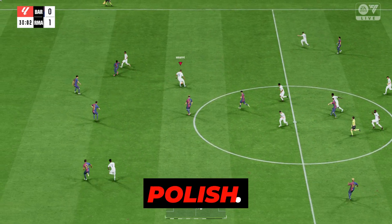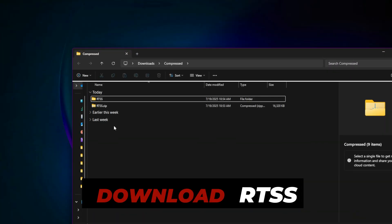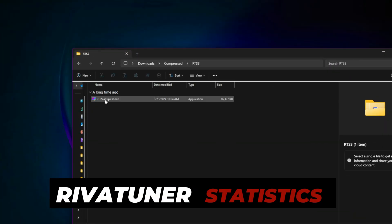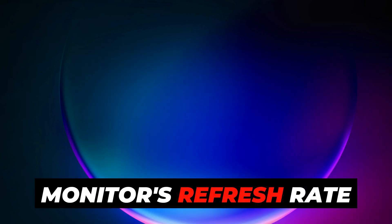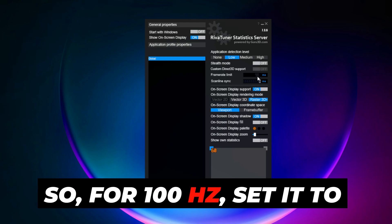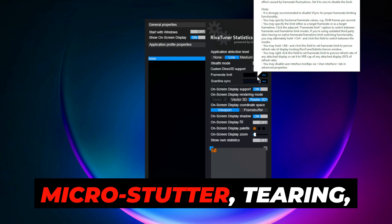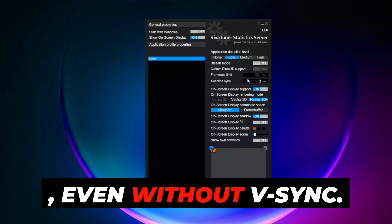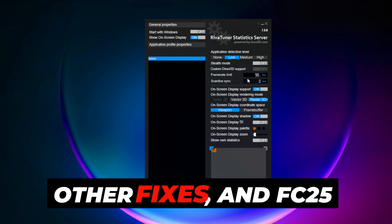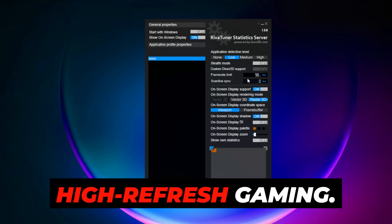Bonus Performance Polish: Want perfect smoothness with no screen tearing? Download RTSS (RivaTuner Statistics Server) and set a frame rate cap to just below your monitor's refresh rate — for 100Hz, set it to 98fps. This eliminates micro-stutter, tearing, and sync issues, giving you that premium gameplay feel even without V-Sync. Pair this with the other fixes and FC25 will finally feel like it was meant for high-refresh gaming.